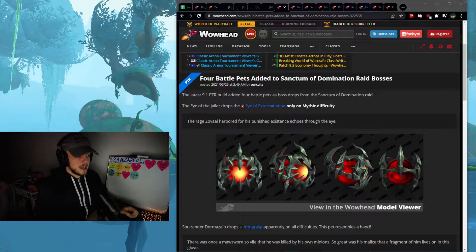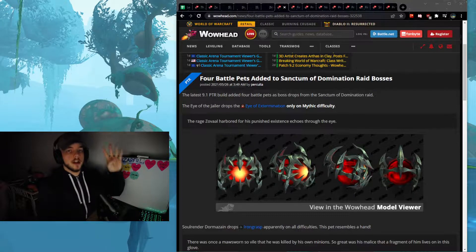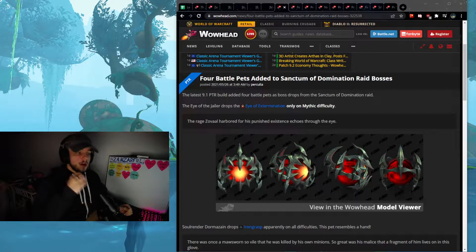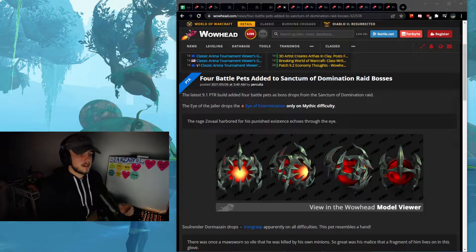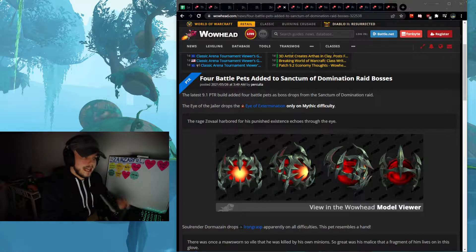What we're looking at today are four battle pets directly from Sanctum of Domination. Sanctum of Domination is the raid of 9.1 and we are about to enter into the 9.2 area, which means a lot of people are going to be stopping their progression in Sanctum of Domination. So everything from Sanctum of Domination is going to start dropping a lot less.